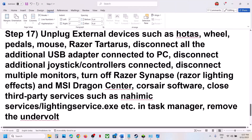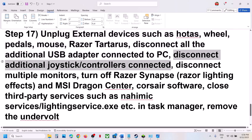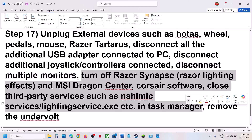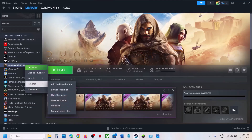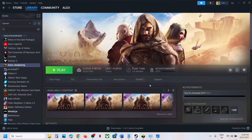The next step is to unplug all external devices from the computer — HOTAS, wheels, pedals, USB adapters, extra controllers — and disconnect multiple monitors, trying to launch the game on a single monitor. Close any third-party services or applications. If you have undervolted your system, remove the undervolt. The last step is to uninstall and reinstall the game to a different drive — right-click the game, select Manage, click Uninstall, then delete the game folder, restart your computer, and reinstall. If the game was on a different drive like D or E, try installing to the C drive, or try a different SSD. One of the steps in this video should help you run the game successfully.